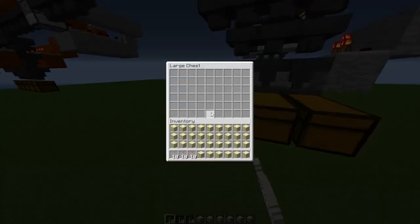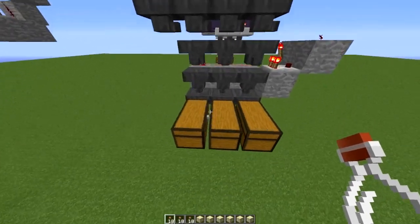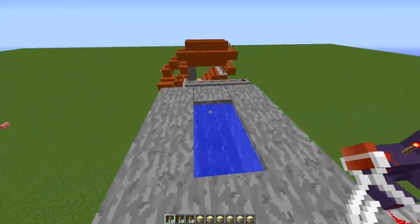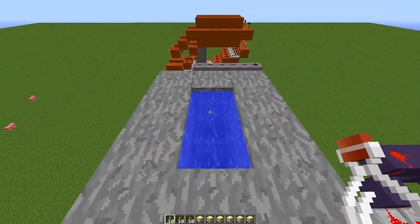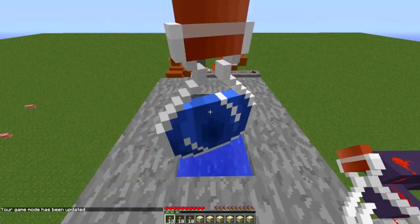Right now I have three chests — they're all empty. And I have three sets of 18 bottles. I'm going to go ahead and set game mode to zero first, then toss the bottles in.